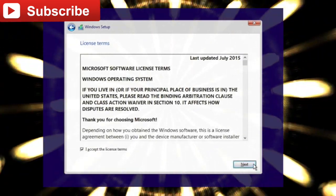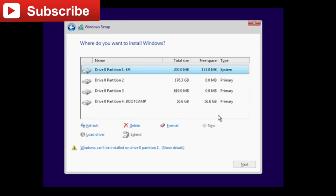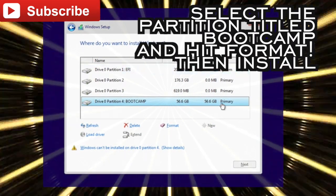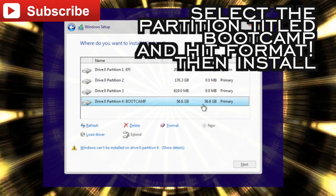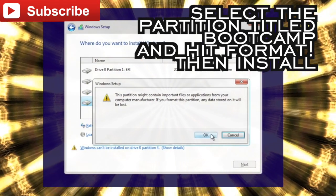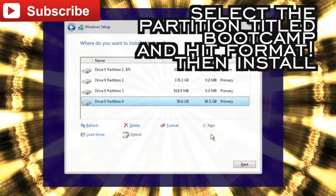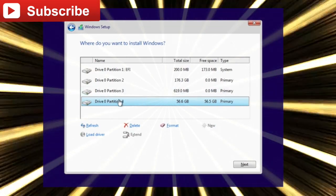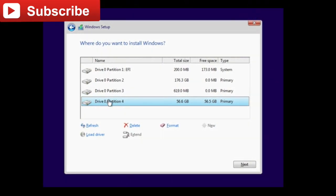Now, nobody reads the instructions — whatever. This is the only possibly confusing part of the whole thing: picking your drive to install. Make sure you always select the drive which has 'BOOTCAMP' written on it. Hit that, hit Format, and format only that — do not format anything else. That is the space allocated for the Bootcamp. Pick that drive, hit Format, then hit Install. That's about it.